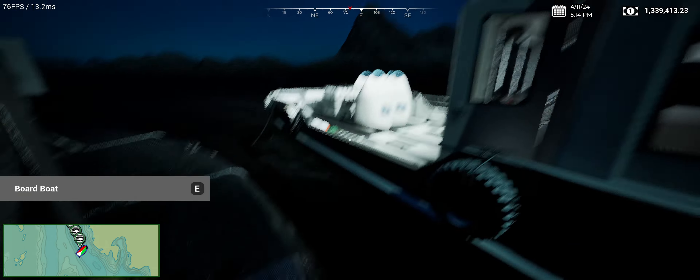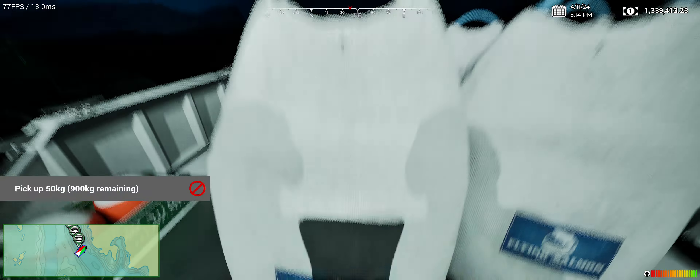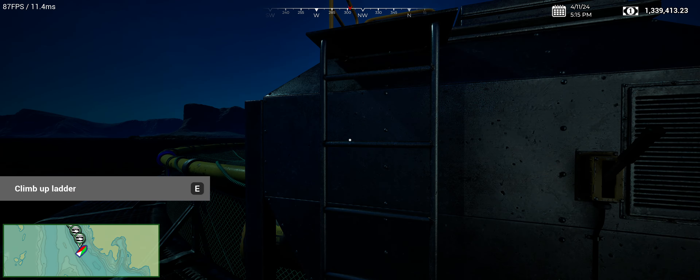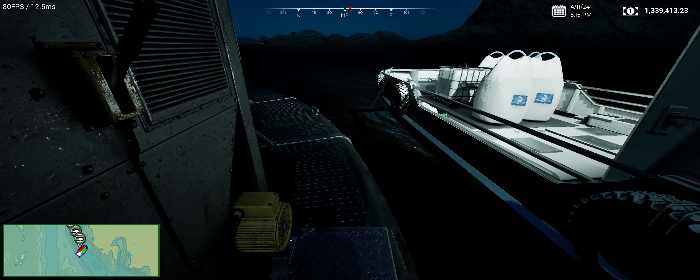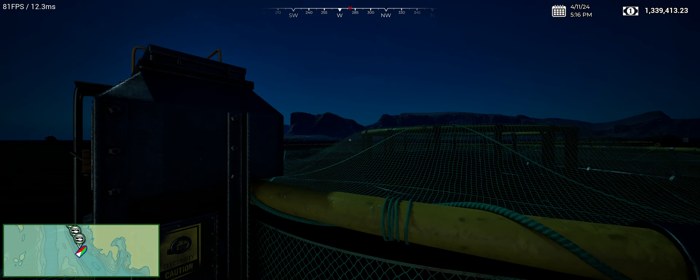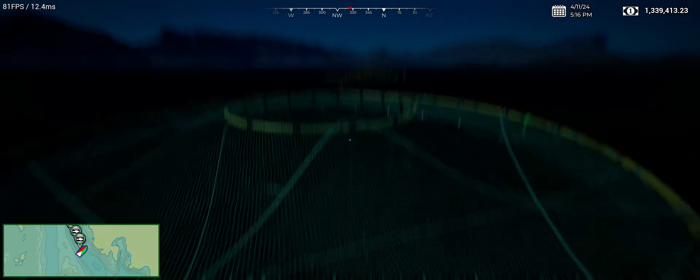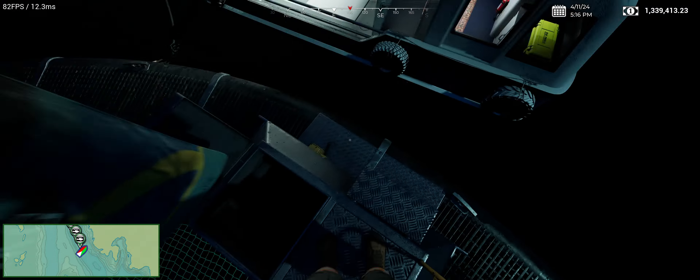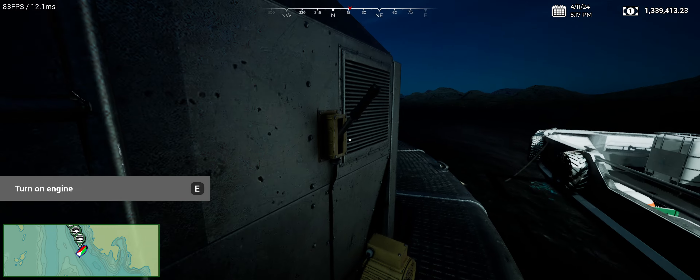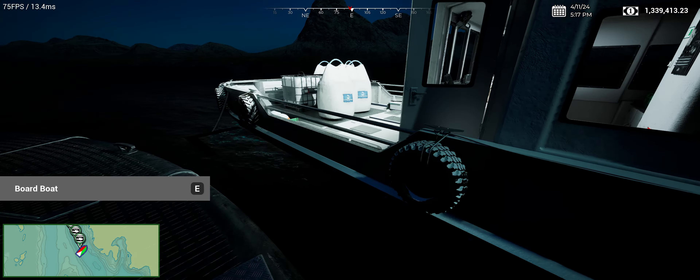Go back down, go back to the boat, press E on the bag, press E on the dock, E on the ladder, put that in, go back down. You have to do this over and over and over until all the bags are gone — about 80 times. Let's also turn the motor on now that we've got food primed. Turn the engine on.